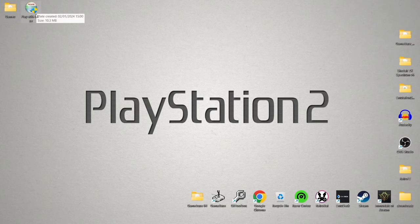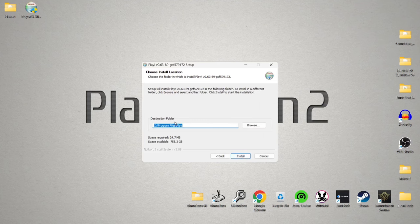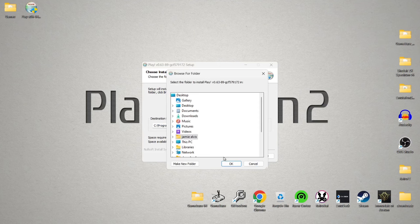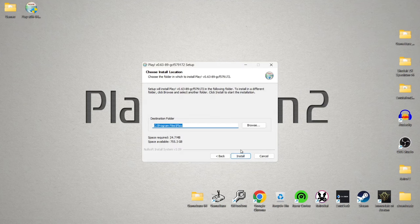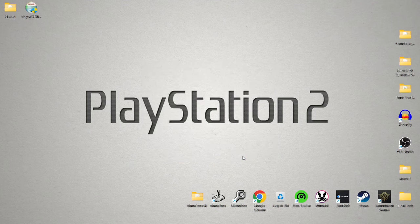So we're going to actually install Play now. Double left-click on the Play setup you've downloaded. If you get a pop-up asking to allow the app from an unknown publisher to make changes, just press Yes. Leave the Start Menu shortcuts checked and press Next. The destination folder is going to be the C drive in the Program Files folder, creating a folder called Play. If you want it elsewhere, click Browse. I'll leave it as the default and press Install, then Close.